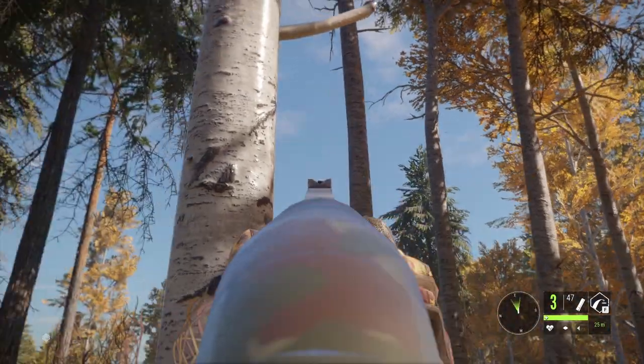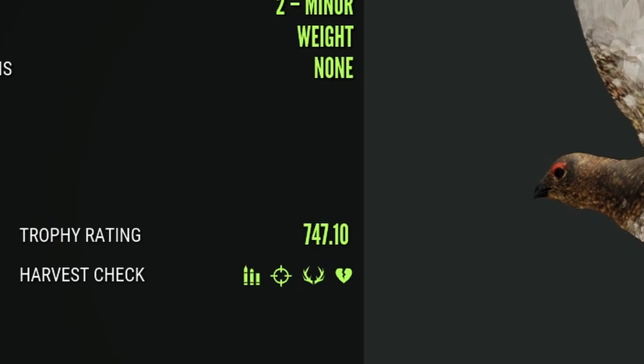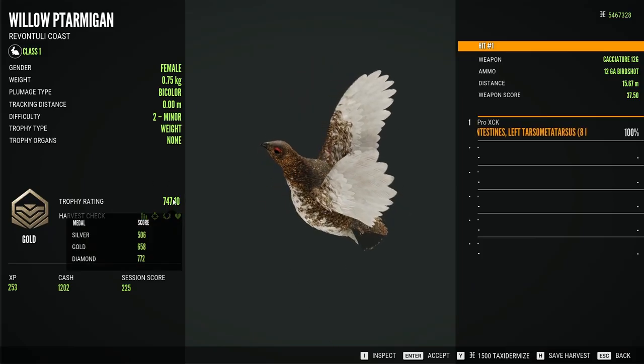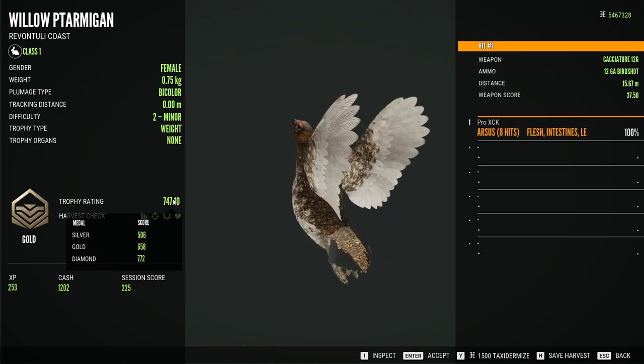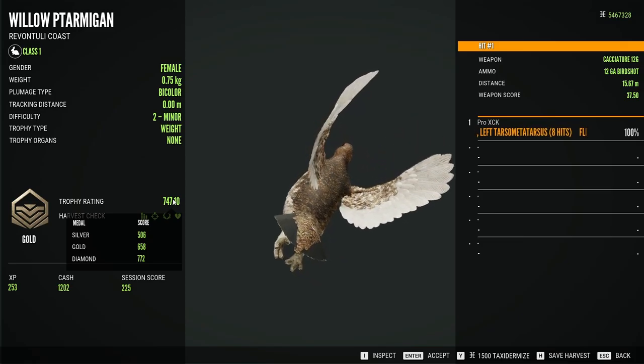Those were all hens, so let's harvest these three females and then go for the raccoon dog. That's a big hen — 747.1, and the diamond score is 772, so this was in fact a really big female. I didn't pay attention to the estimate, but I imagine it was massive.